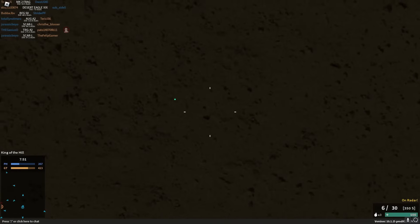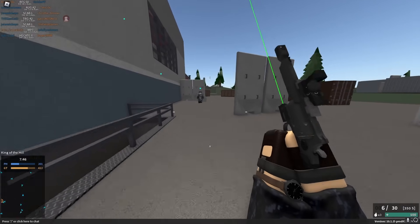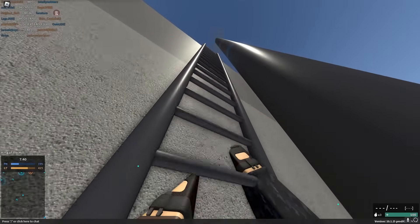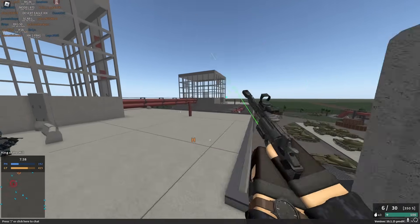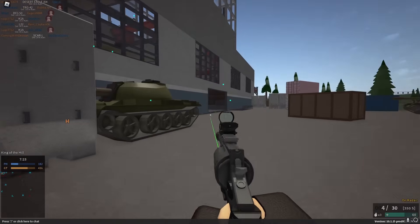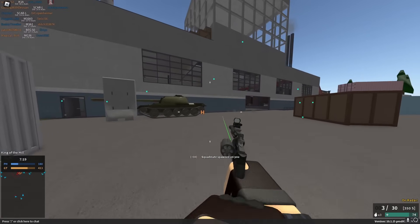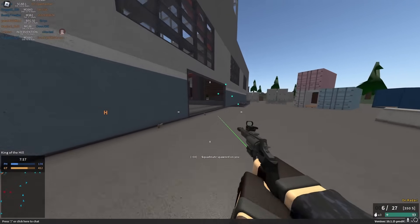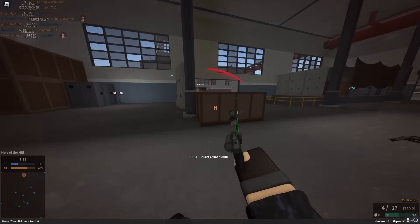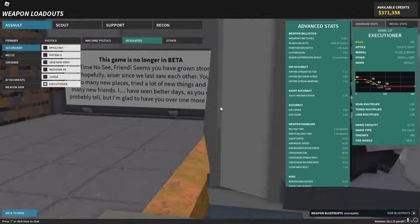We also have the Executioner. If you want a little bit slower RPM but a little bit better one-shot range on a one-shotting handgun, this is for you. It's not really as good as the XIX in my opinion — the recoil is a lot higher, you have to single-load, but it does have a really good one-hit kill to the torso range. It takes a lot longer to reload whether or not you have the speed loader. I don't really recommend it when the XIX is in the game, but if you don't like the XIX, use this.